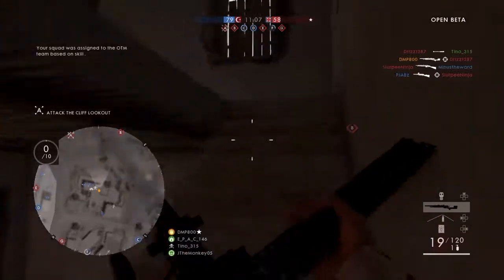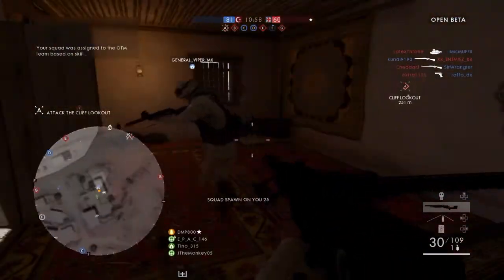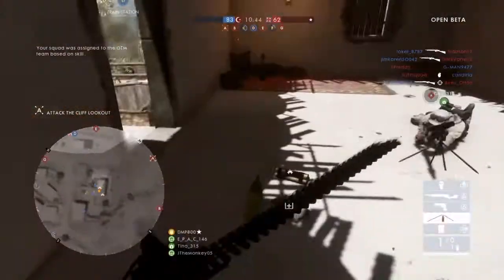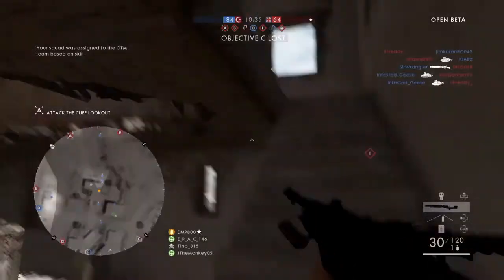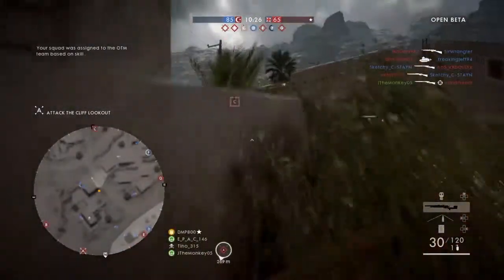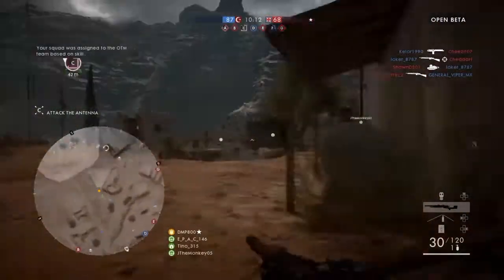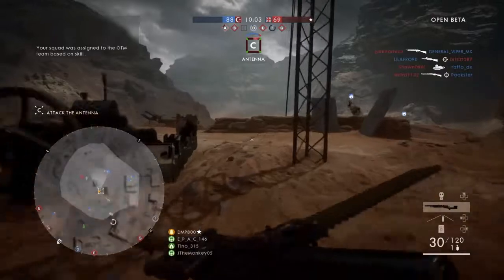My squad — I would jump in with some randoms, get in the squad, and the random squad leader wouldn't even put any squad orders up. So I just made my own squad. It was cool when I was playing with friends, but whenever people weren't online or weren't playing BF1, I was in random lobbies. And half the time we tried to join and we couldn't even join each other because the servers were messing up, especially at the beginning of the beta. I think they should have made squad join easier.